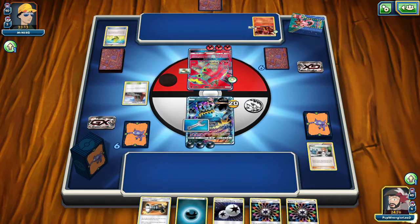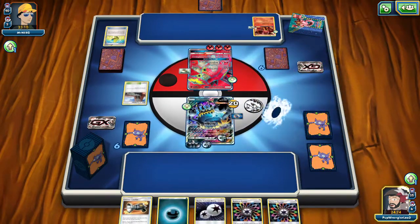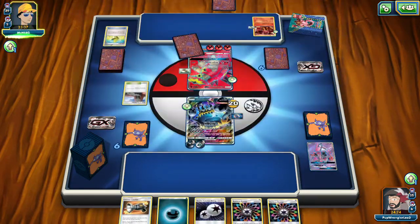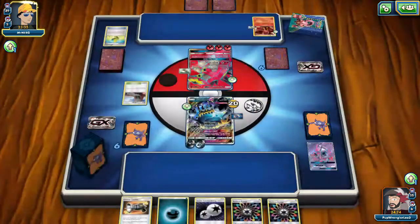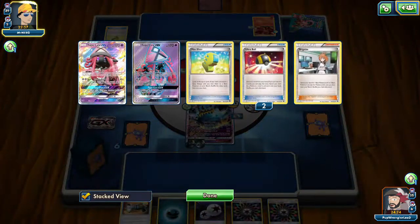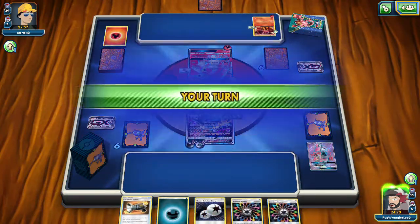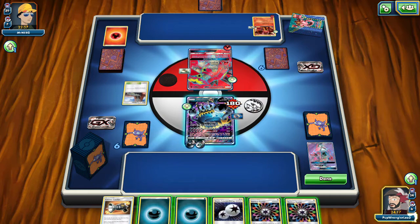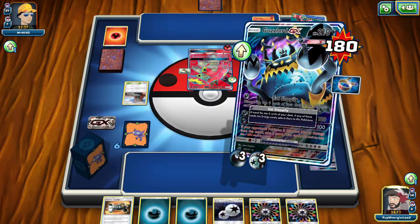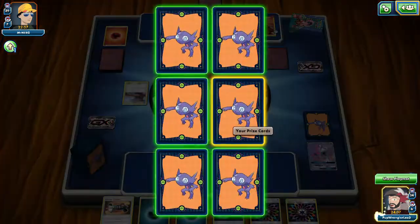Thank you — that's exactly what I needed. Three double colorless energy off of that, tossing out a Lele and an alternate. That is craziness. Dark energies for days — bye bye Turretinator.